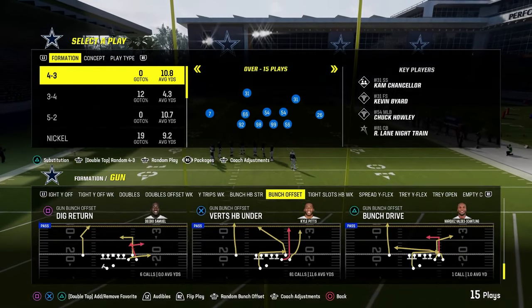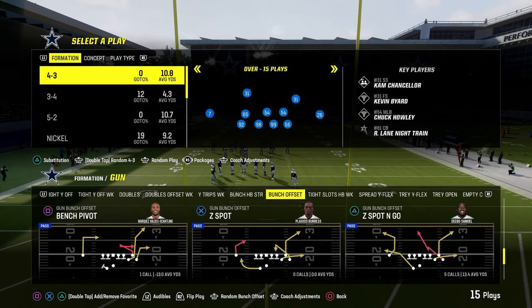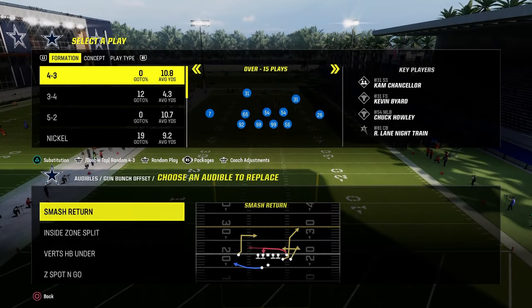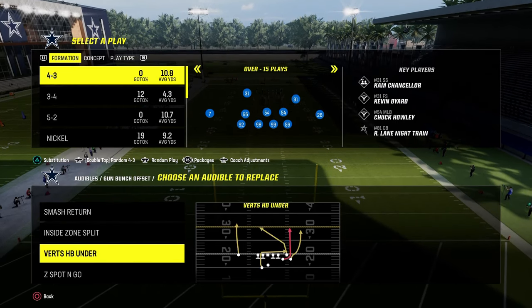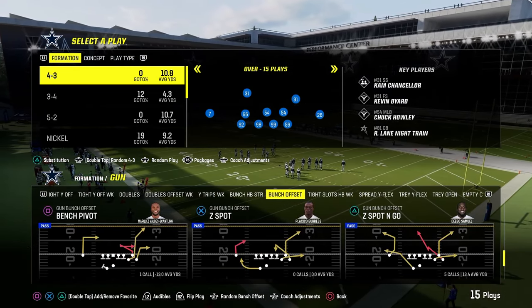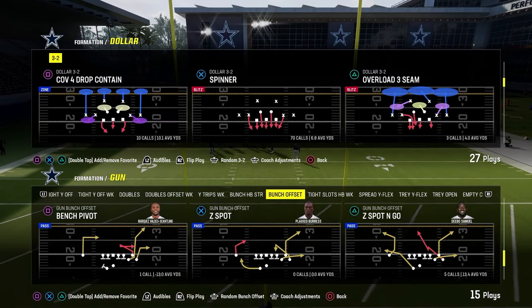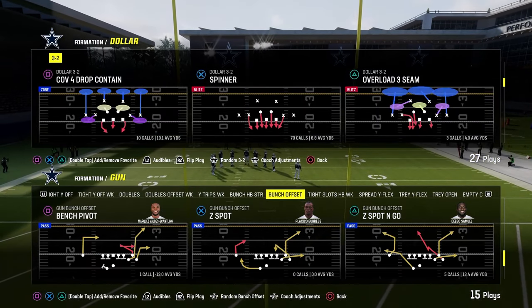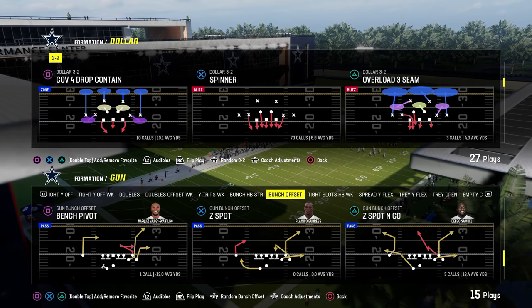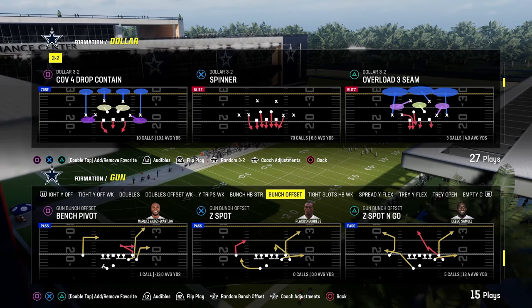The play we're going to come out in pretty much every time is Z Spot and Go. You could come out in a run play or Smash Return — whatever play you want out of bunch — and then we'll get into the tight slot stuff. About 99% of people with any level of competency in Madden are going to be facing dollar or six-one with baseline pressed variations of those defenses.